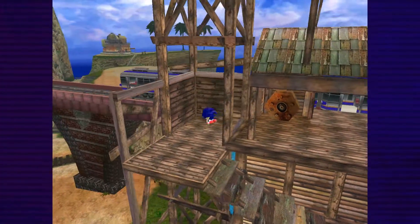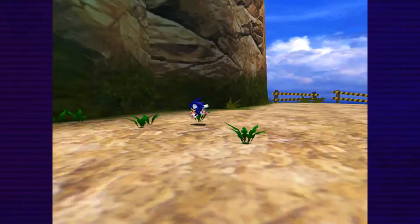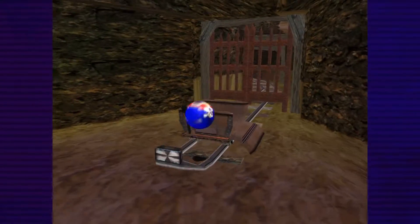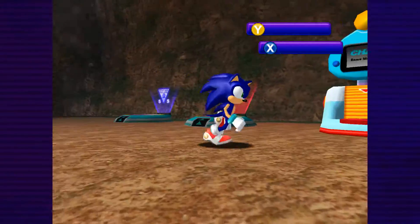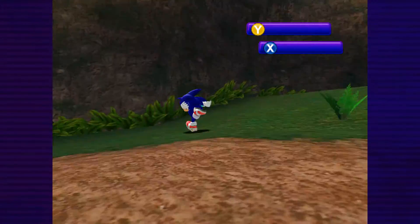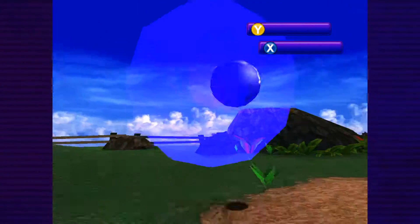Now we're going to Mystic Ruins. Go back to where we got Knuckles' power-up, come over here, and take this mine cart - it takes you somewhere special. This is completely optional, but it takes you to another Chao Garden. There are multiple Chao Gardens in the game; they all have the same function, just different cosmetic designs. Personally I prefer Station Square's, but this Mystic Ruins one is a really big, nice open area.